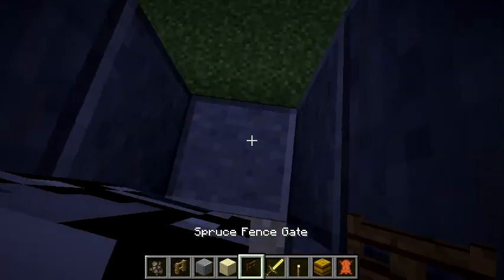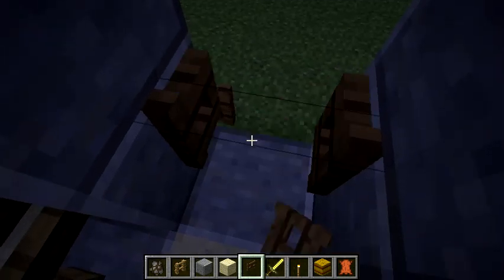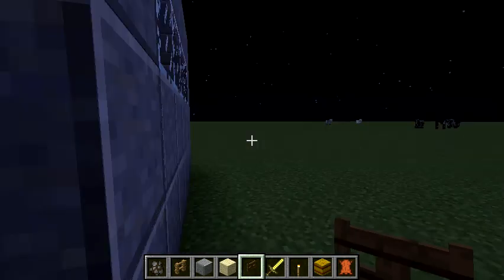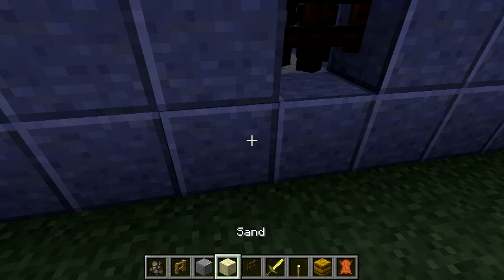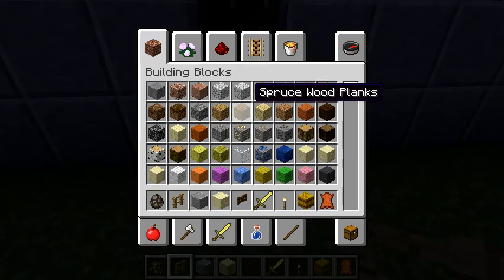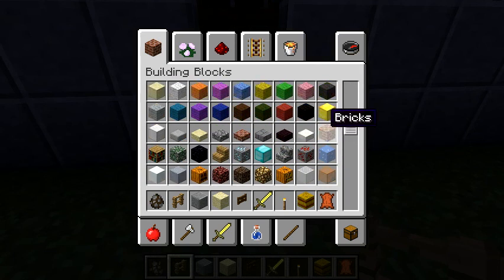This is going to be where the cows can go out - there's going to be a gate here to let the cows out. I'll just do the other side of this off screen. Okay, I need stairs here now.